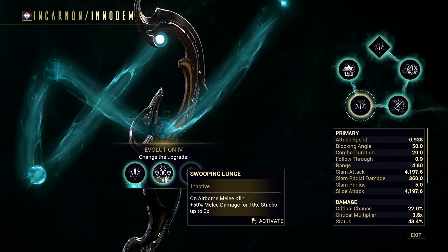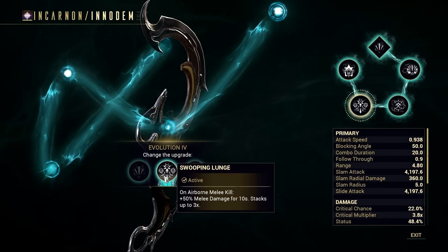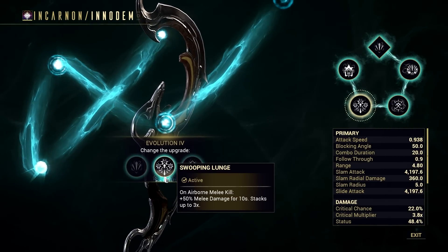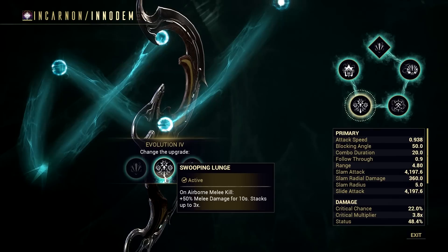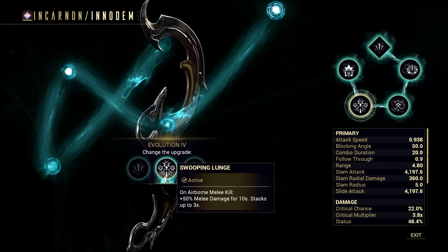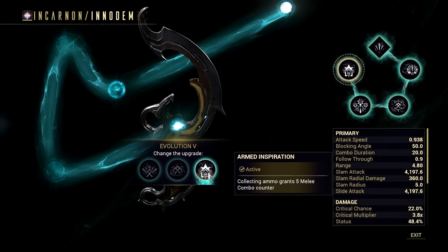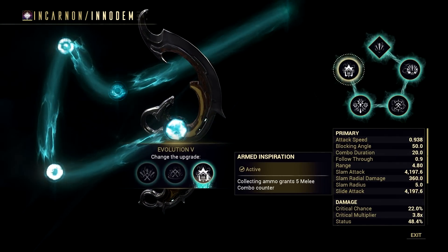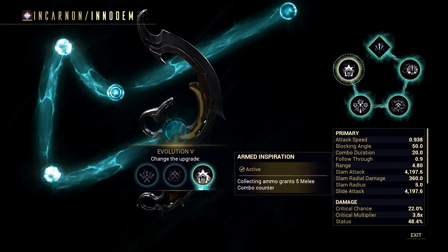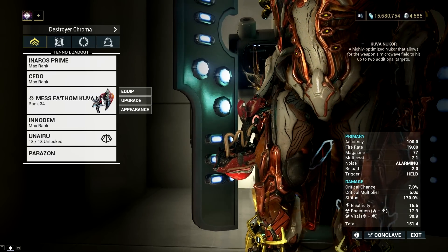For the 4th evolution, it's a no-brainer — I choose Swooping Lunge for this build. Once you have killed 3 enemies using the aerial attack of this dagger, you gain 150% melee damage, and this also works on your normal hack and slash combo, which is quite amazing as a damage boosting feature. For the 5th evolution, I choose Armed Inspiration. This may seem unreliable at first glance, but there's a trick to make this perk very reliable in terms of acquiring and maintaining combo count for the whole duration of the mission.